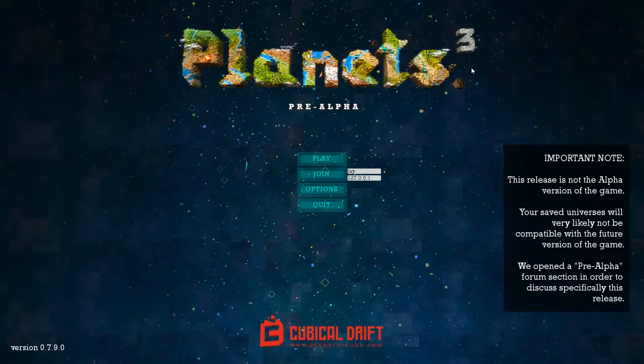Hey guys, my name is Blue Image, and today we're going to play Planets Cubed. So this is the pre-alpha — I've already taken a look at this game, but it's changed engine since then. I'm hoping it's going to be a lot better, a lot more optimized. It wasn't very well optimized last time, but this is huge. They've moved to the Unreal Engine instead of their custom engine, and I also think that was a great idea.